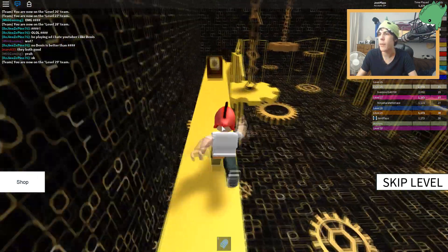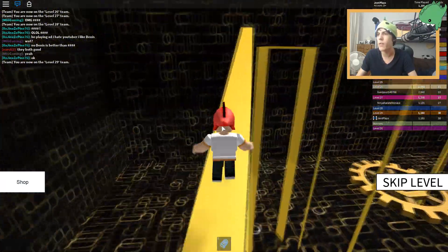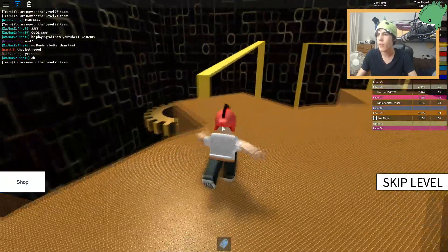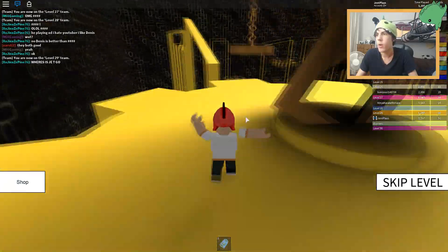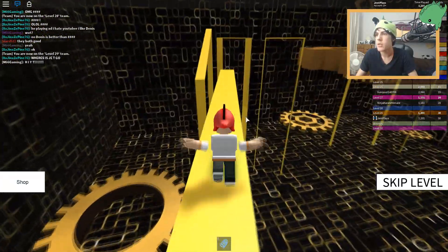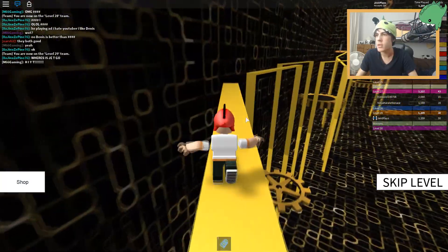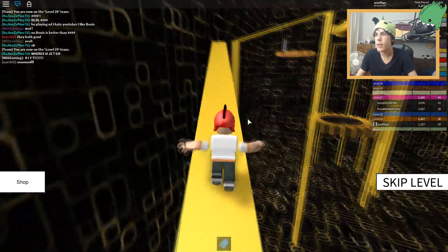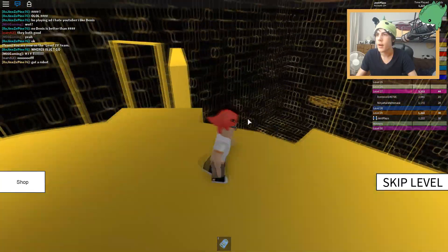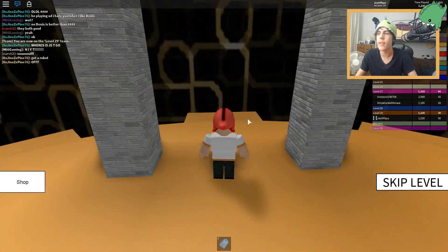Wait, apparently I'm on level 29 — how do I have 30 cards? Oh wait, you probably get a card for starting, so there's probably one more level after this. This is a nice difficulty of level — stuff to run on but it doesn't slow you down too much. Except when I do that and jump off the edge because I'm dumb. We're almost to the end, just gotta focus up, take deep breaths. Jump on this lane — oh my gosh that scared me. We made it, thank goodness!